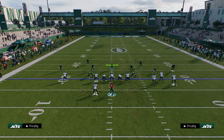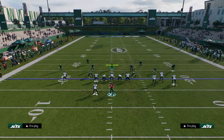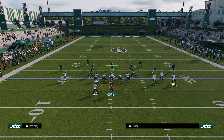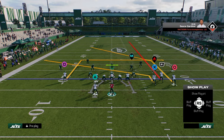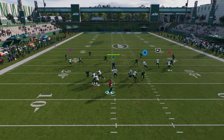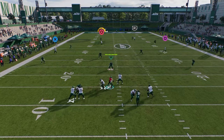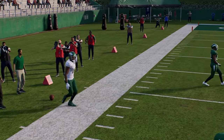Another good cover four killer from Branch Return: block the running back, streak the slot, post the outside guy, stem him up, and slant the tight end. What you're looking for is a deep post against cover four — it gets into a soft spot and gets over the top of the coverage really well.